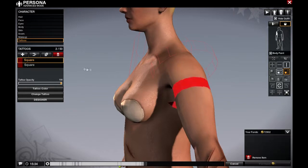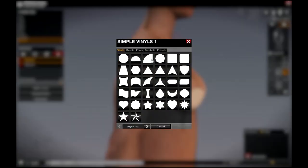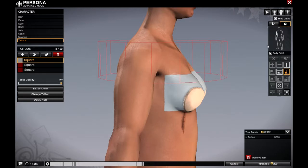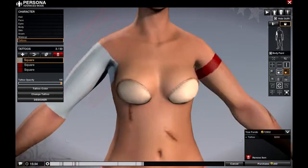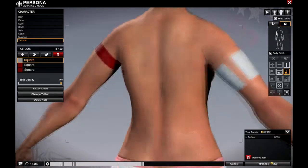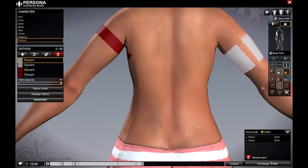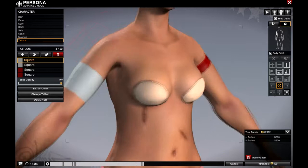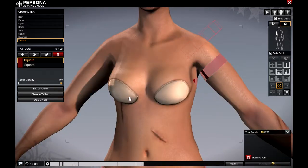What you can actually do here — let's get a square symbol, wrap it around the right arm with body paint. You see that little space — to clear that gap, just copy it. This copies the current symbol and duplicates it, and you can put it in that spot to fill the gap.